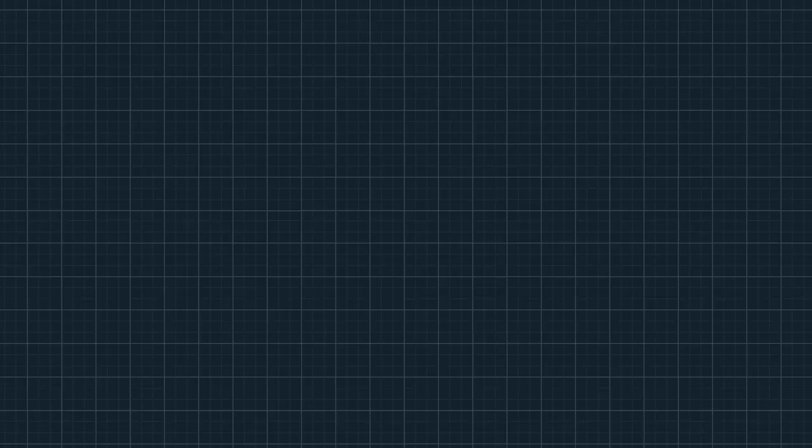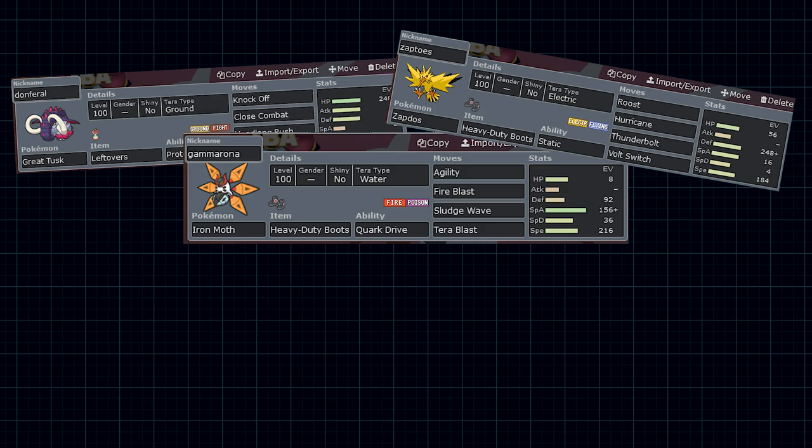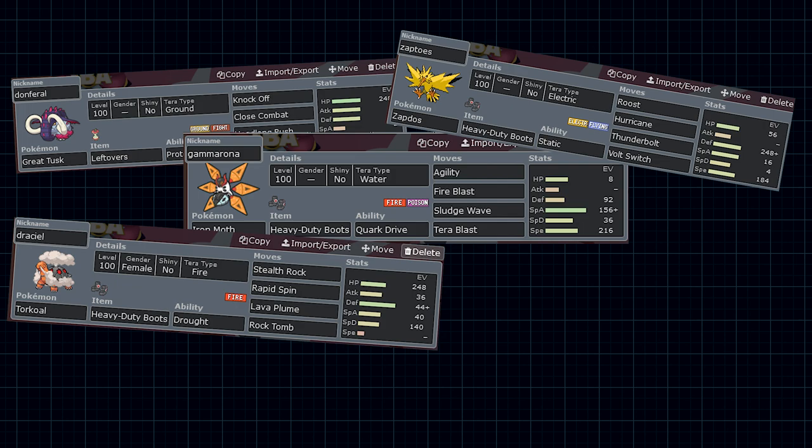So at this point we are 1 and 4, and we need to win four straight in order to even have a chance of making playoffs. That's all going to start with this next game. We are facing an Iron Bundle and Lando T team, which is a little scary. The team we're bringing: a max bulk Great Tusk with four attacks and Leftovers. A Terra Water Iron Moth with Agility and three attacks — going to be the wincon again. Boots Zapdos with Roost, Hurricane, Thunderbolt, and Volt Switch as a pivot and Lando check. Boots Torkoal with Stealth Rock and three attacks. A Choice Scarf Roaring Moon, which should get an attack boost in sunlight and outspeed everything. And then our ace, Dunsparce — our guaranteed Iron Bundle check.